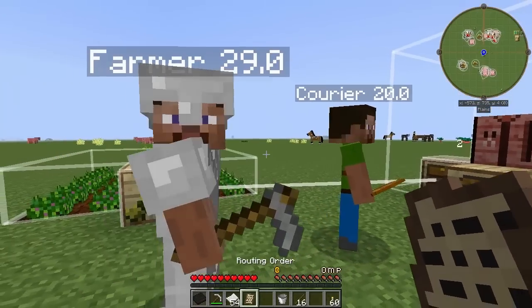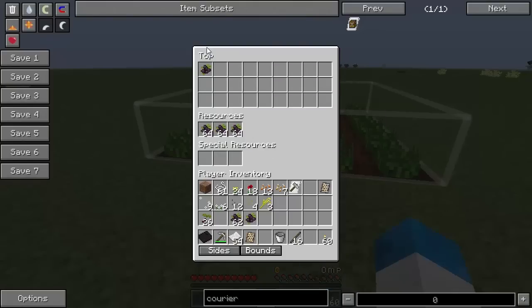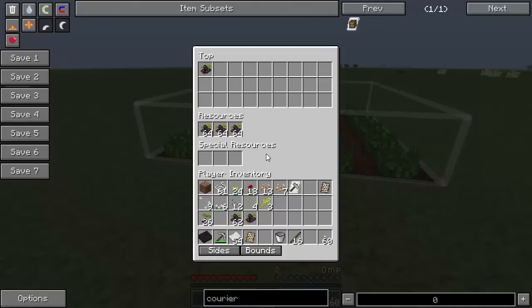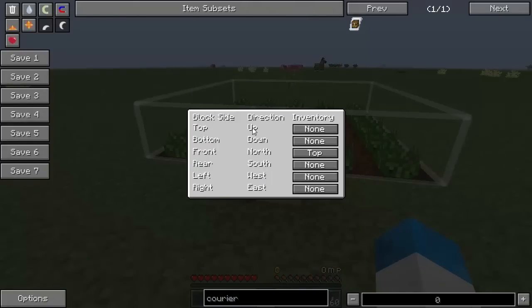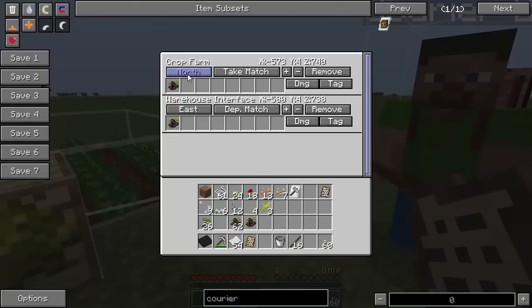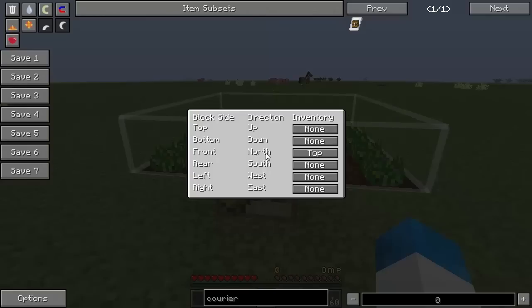The other thing you have to do — it's very convoluted and confusing — is match the side of what you want the inventory to be taken from. So if we want the top to correspond to north, we look at the routing order: north is the front of the block. We set 'top' for the inventory, and that will correspond to the north direction and to the front. Basically, north now corresponds to where you want to take the stuff from, and that corresponds to the inventory called 'top.'